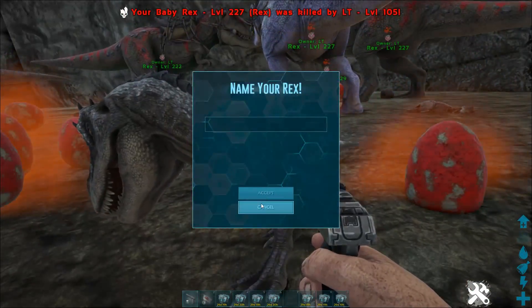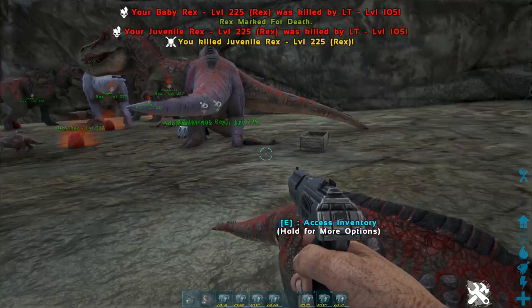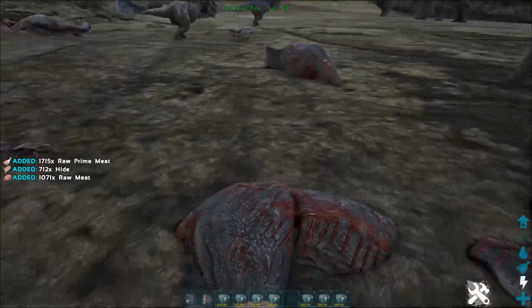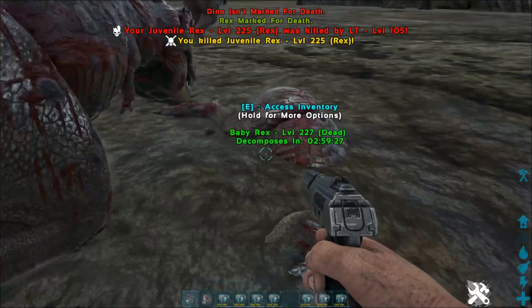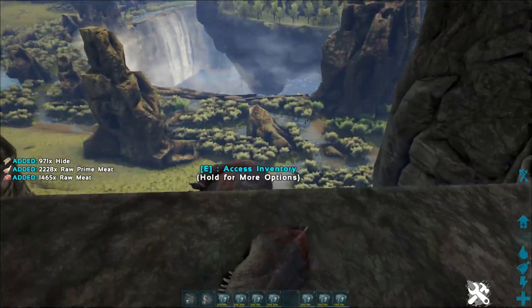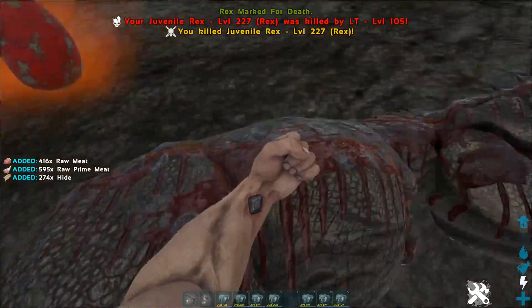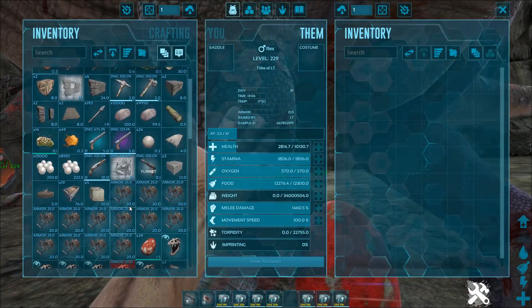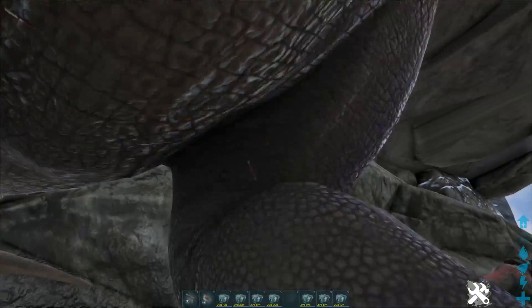We've already got a red-spined male, so we don't need any duplicates. Female — we definitely don't need a female. Goodbye, I'm afraid. Let's just get these all fully healed up. The Rex hatched. We're going to keep it just because it's a nice colour.